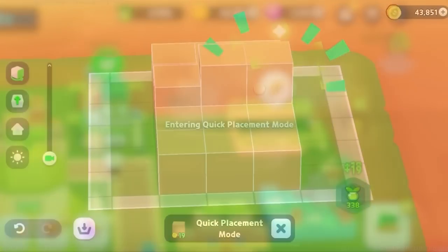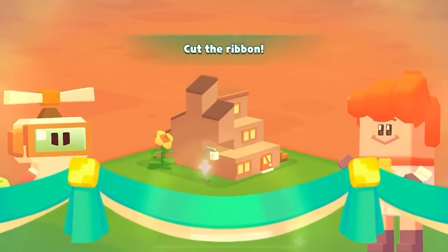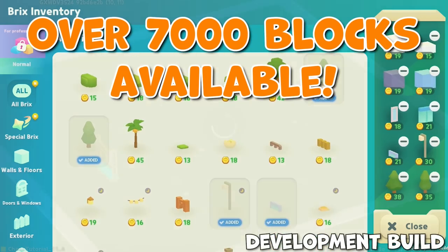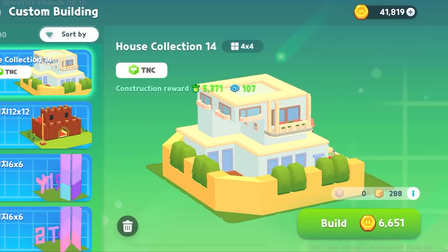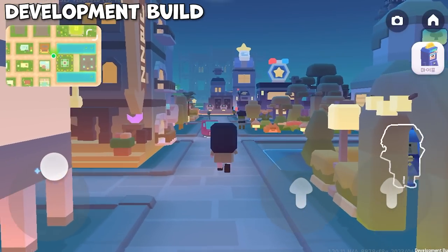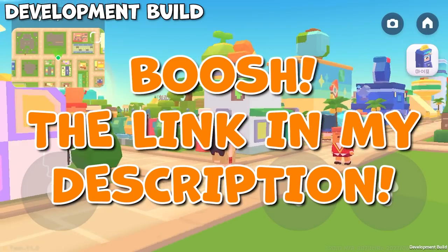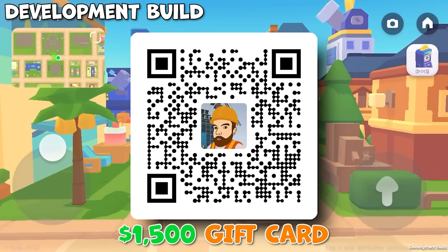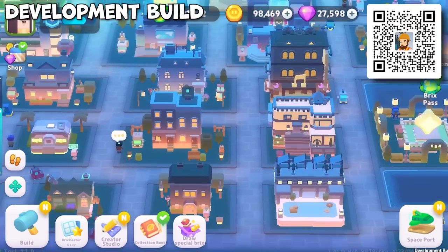This video is sponsored by Brick City, DevSisters' newest sandbox city builder mobile game, where you've got to build a city to revive the abandoned and polluted earth set in 2523. There's over 7,000 different bricks and blocks available at launch, meaning you can build your world exactly how you want it, including using blueprints made by others and sharing your own. You can explore other players' cities and experience full day-night cycles. Be sure to pre-register for early access by using the link in my description or scanning this QR code - there'll be in-game rewards waiting for you, plus the opportunity to win a $1,500 gift card through a building challenge. Thanks, DevSisters, for supporting the channel - but now let's get back to the video.